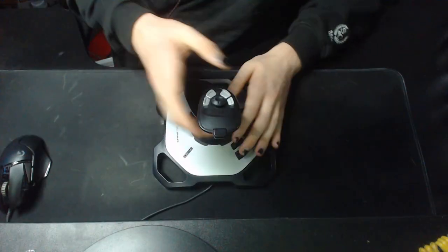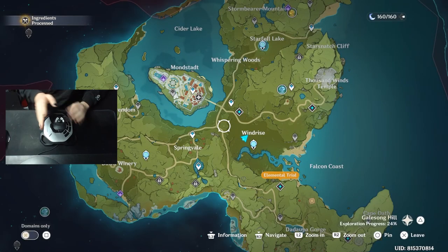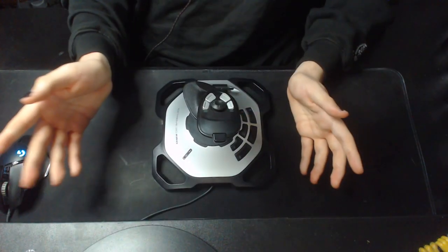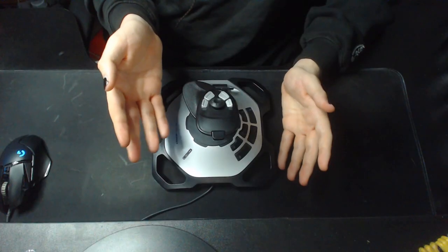Okay, we're in Genshin, we've got the joystick set up, it's time to do our commissions. First I've got to figure out what the map is — oh, that works. I instinctively opened the game and already did two of my commissions, so we've only got two to do. We're also going to do one wish because I've got plenty of primogems, and we're going to get some from the commissions today, so hopefully I get my first five-star with a joystick.